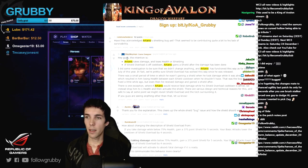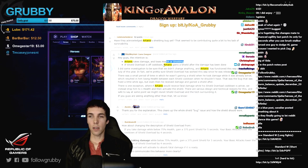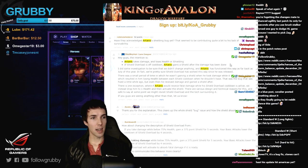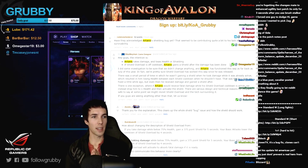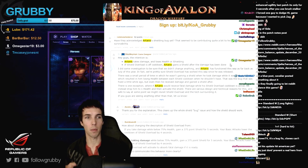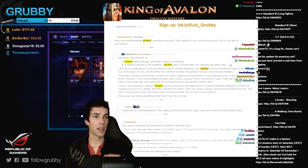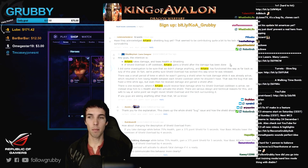The blue post reads: 'The intention is — Artanis takes damage, he loses health or shielding. If Shield Overload is off cooldown, Artanis gains a shield after the damage has been done.' So this is intended. But in the past they said it was not intended. What happened was: Artanis is at 1000 life, takes 50 damage — in the fixed version he gains a 400 shield so his shield is 350, the damage went off the shield, his HP is still 1000. But currently he goes to 950, then gets a 400 HP shield, so he keeps being able to get trickled down that way.